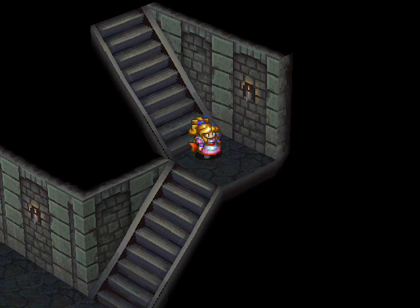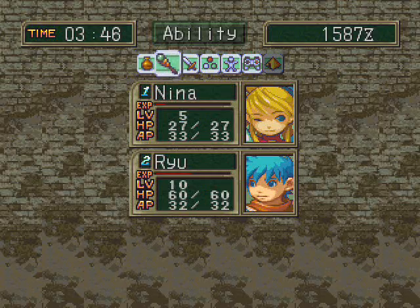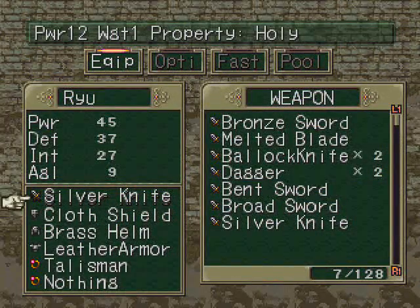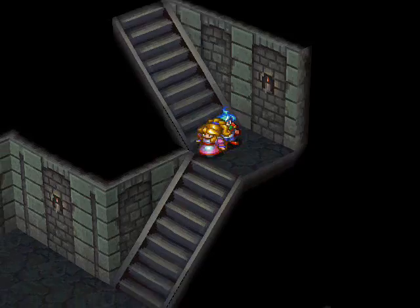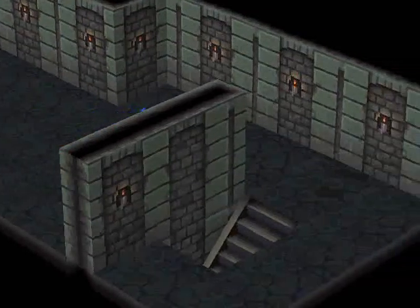Hey guys, welcome back to Let's Play Breath of Fire 3 with Mickey D. There was one thing that I changed in my inventory, as far as my equipment goes. I equipped Ryu with the Silver Knife here, because I forgot I'll actually be running into a lot of enemies here that are really weak to the Holy Property. So that'll be really useful in this next dungeon here.